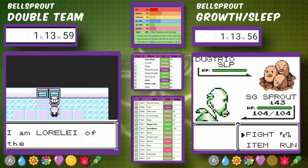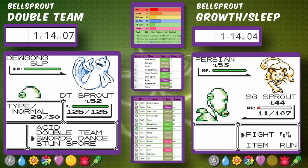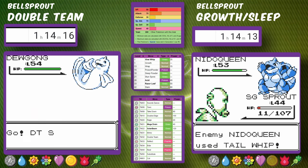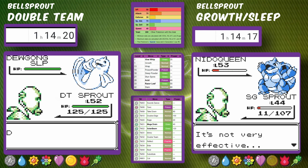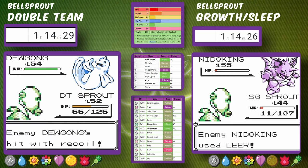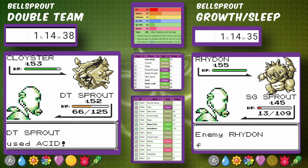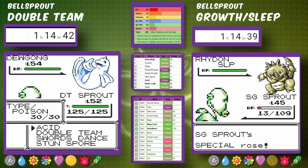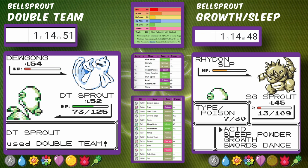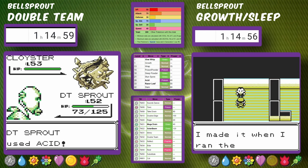Moving on to Giovanni, it takes tons of attempts because Dugtrio can use Fissure, Earthquake, and Dig, all of which one-shot us without setup. We get a run where we get through. Nidoking and Nidoqueen only use Tail Whip on Bellsprout — they think their other moves are resisted — so we actually get Badge Boosts from them. We level up on Rhydon, put it to Sleep, set up Growths for Badge Boosts, and whittle it down with Acid. Sleepy Bellsprout has finally made it through all eight gyms.